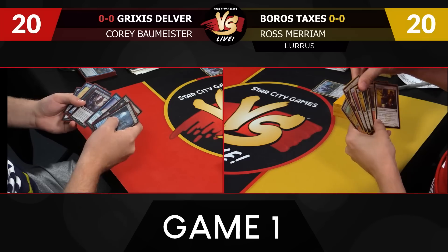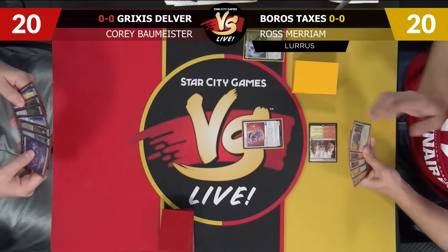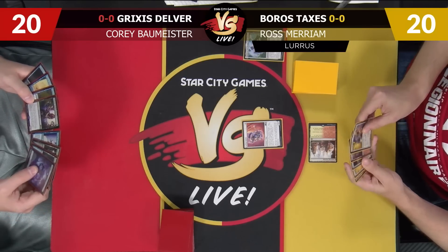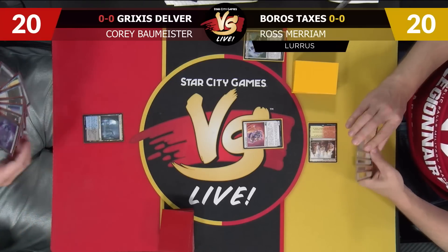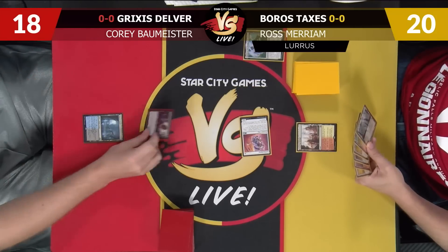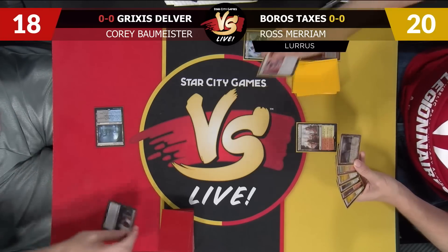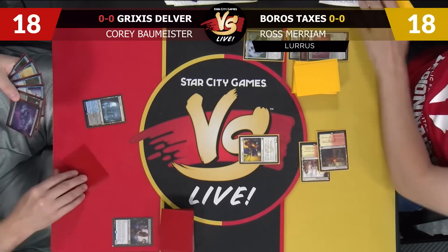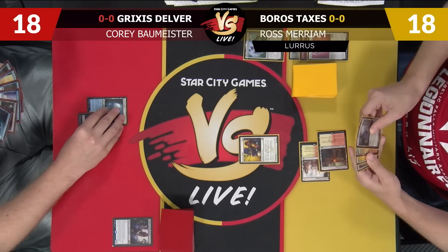I'll keep this hand and keep the sand. I'll start on Inspiring Vantage, Selfless Savior, pass the turn. I think I can safely just take two and pass to you, going to 18. Attack for one — I'm going to flash this in. Mill two. I'll just block. I'll take two, go to 18 as well, and play a Leonin Arbiter. Pass the turn.